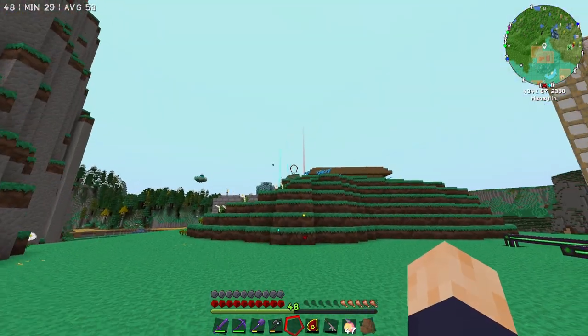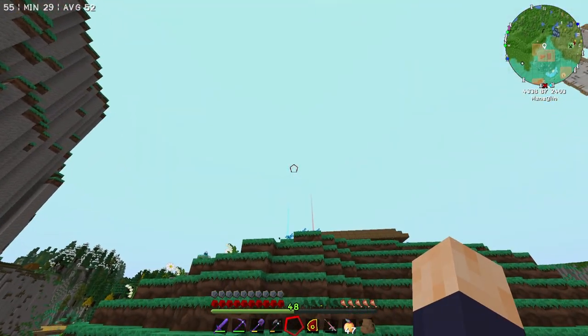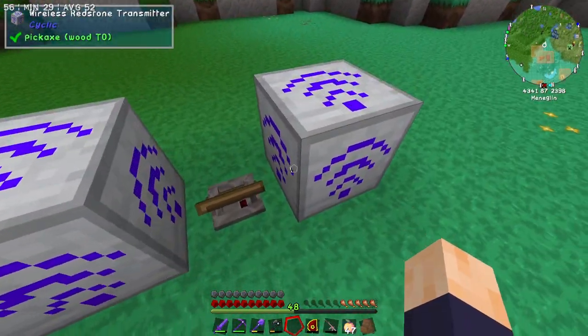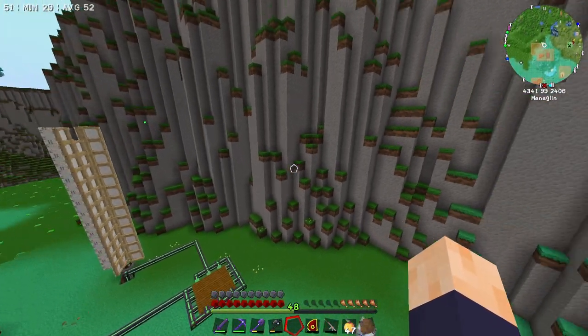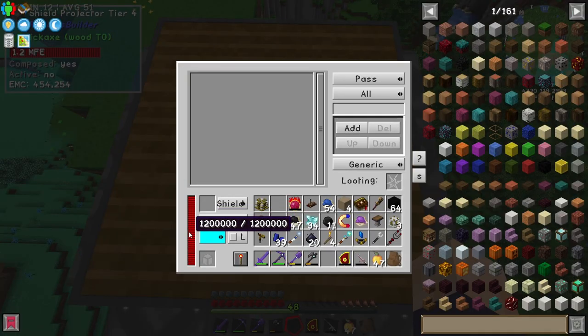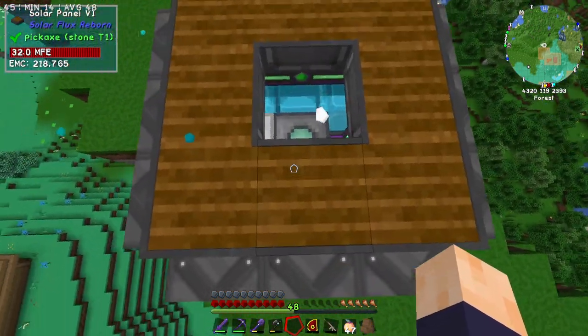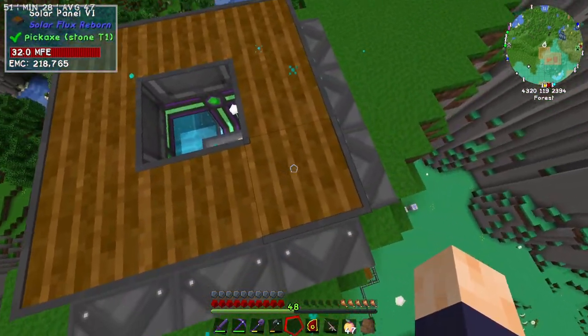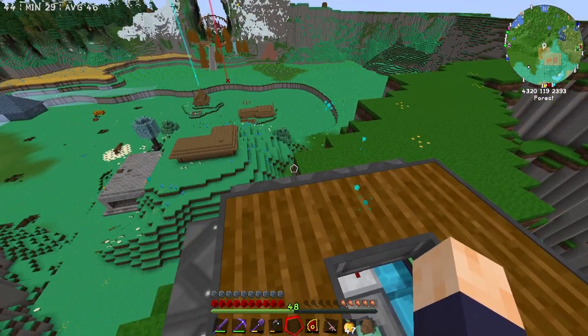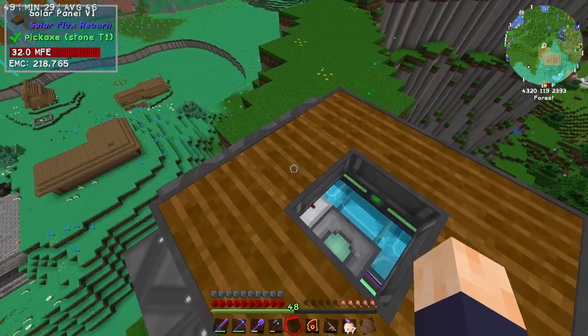So yeah, with a flick of this switch, and with like a couple of buffering seconds from the server, we would have a fully formed shield. However, there's one thing I noticed while testing this in between episodes, and that is this shield runs at a loss on power, meaning that even though it's being powered by eight tier six solar panels, it's not enough to make itself sufficient.